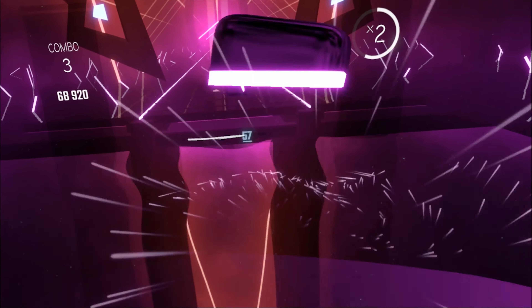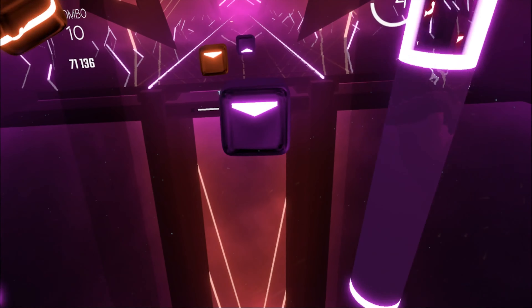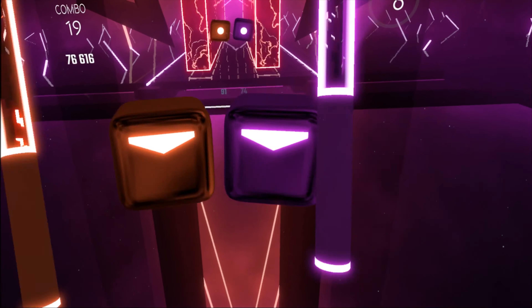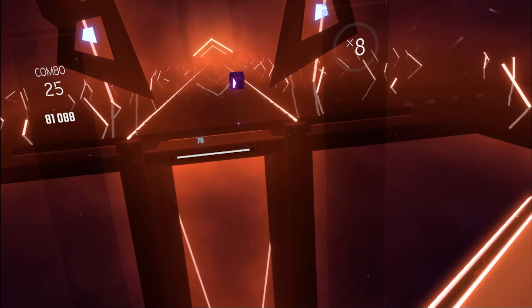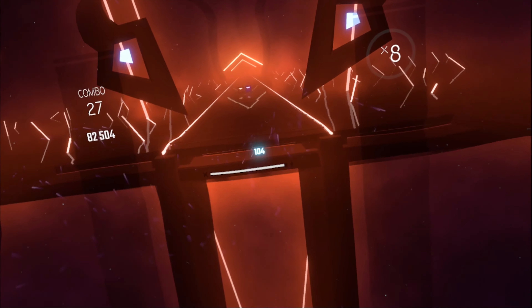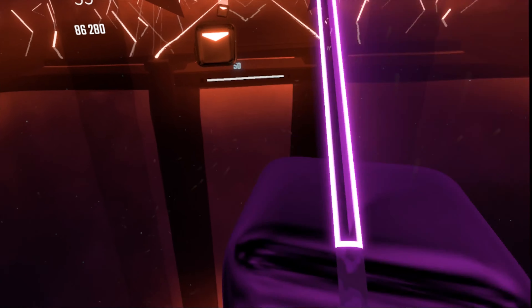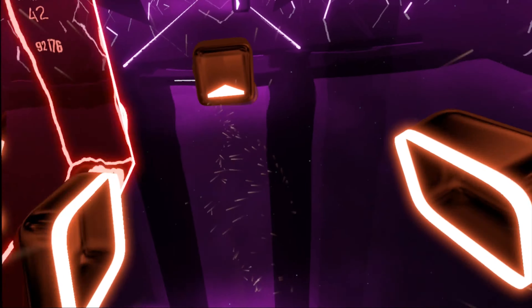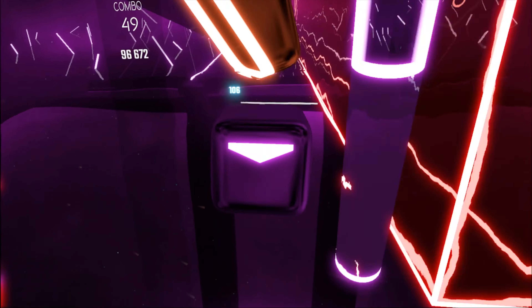They've done a great job with difficulty scaling. Easy is very simple and a good way to get used to the game, but if you go to Expert Plus, good luck — it's not an easy task whatsoever. Beat Saber also offers a variety of modifiers such as one-saber mode or disappearing arrows mode, where the arrows start fading as they come along the track. You can mix and match these modes for an easier or harder experience depending on your preference.